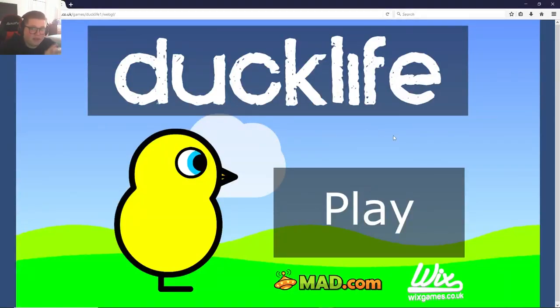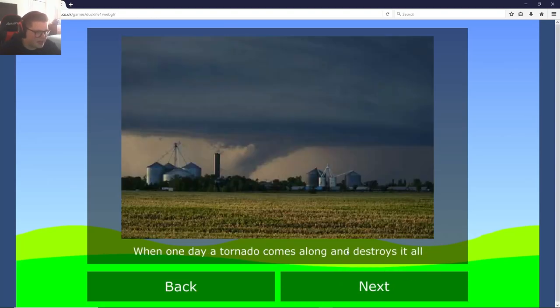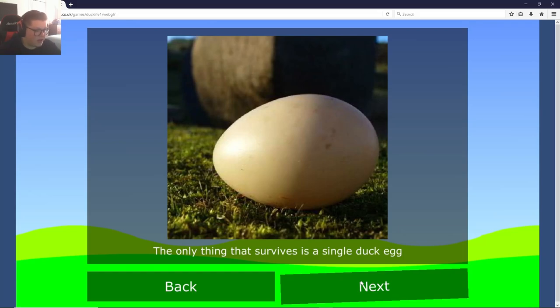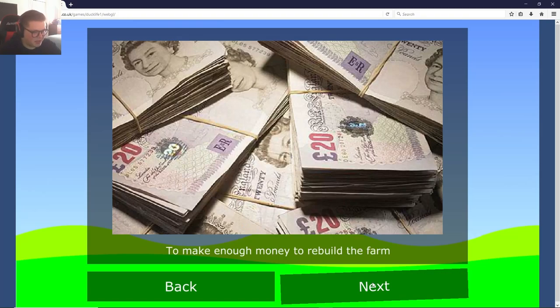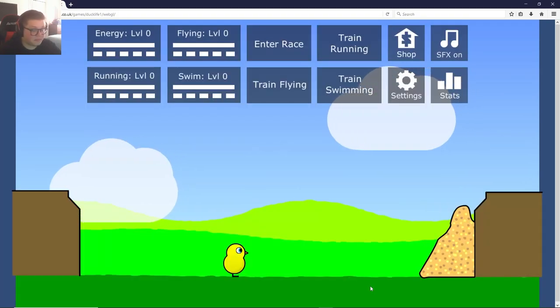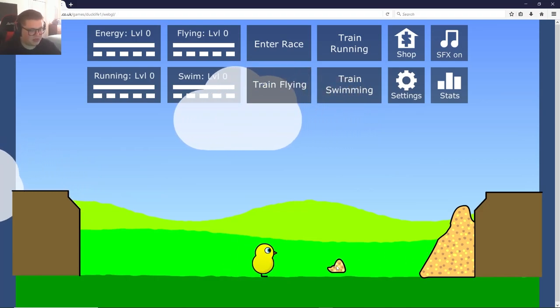Hey everybody, we're playing Duck Life, the original one, great flash game, one of the classics. Let's go ahead and hit play. So you own a huge farm and are making tons of money when one day a tornado comes along and destroys it all. The only thing that survives is a single duck egg, so you have to train this duckling into a racing duck to make enough money to rebuild the farm. Obviously, the only option you have, right, is racing duck.